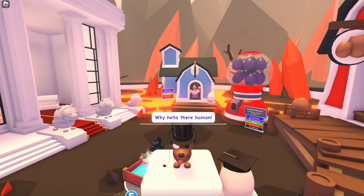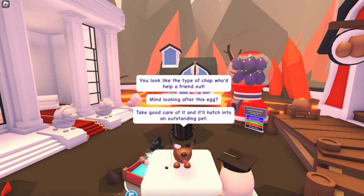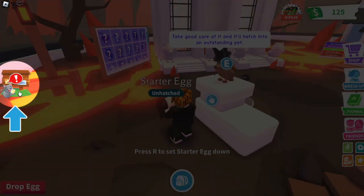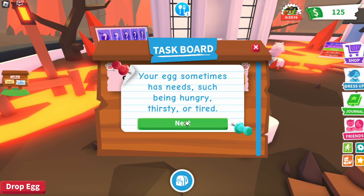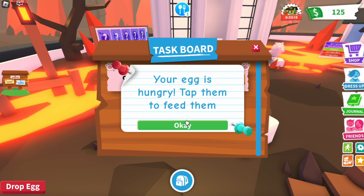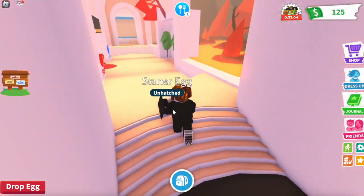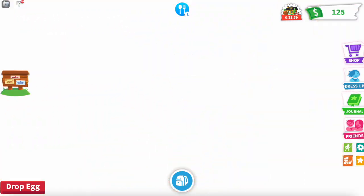It says 'Why hello there human, you look like the type of chap who would help a friend out. Mind looking after this egg? Take good care of it and it'll hatch into an outstanding pet.' So now we have this egg — pick it up. It then shows your personal task board: complete tasks to earn bucks. Your egg sometimes has needs like being thirsty, hungry, or tired. Right now your egg is hungry — tap to feed it. Make sure you keep the starter egg.